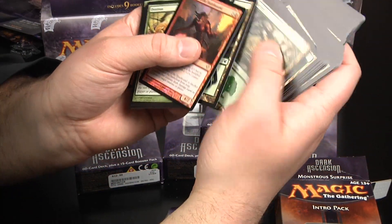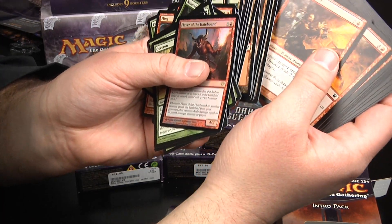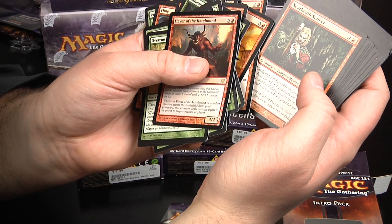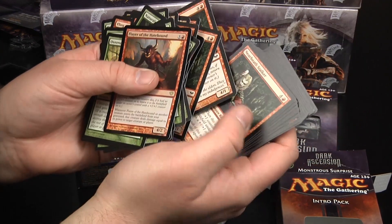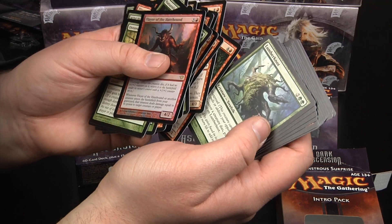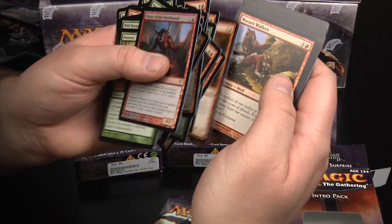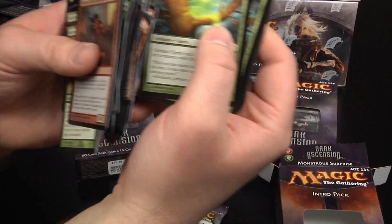Then you start to get your lands — forests and some mountains. Then you've got a Rage Thrower, a Pitchburn Devils, a Nearhearth Stalker, a second, and a third Nearhearth Stalker, a Lumber Knot, a Scars Dog Cultist, a second one, and Russet Wolves. I don't want to have a super long video — just kind of want to show you what to expect in a fat pack.